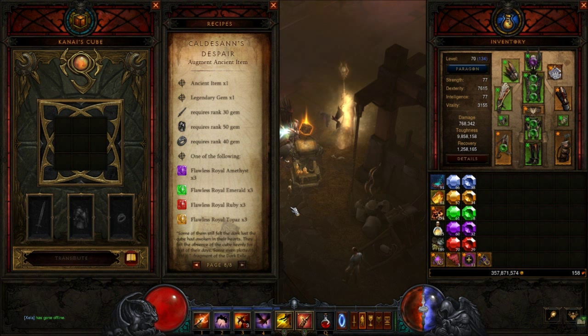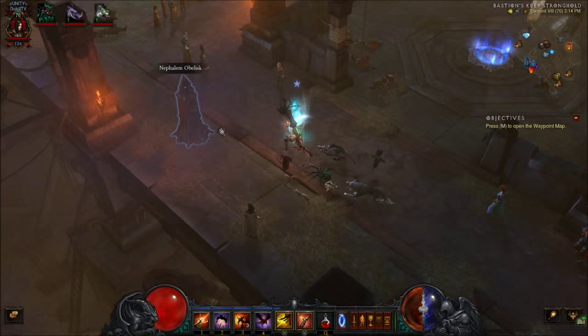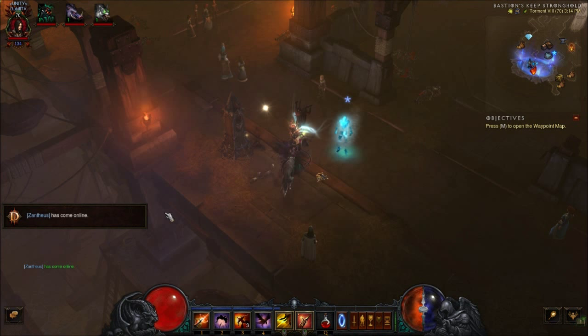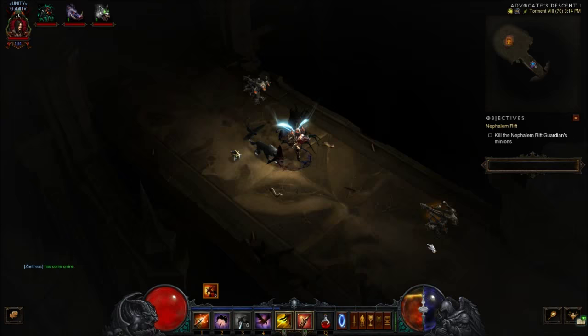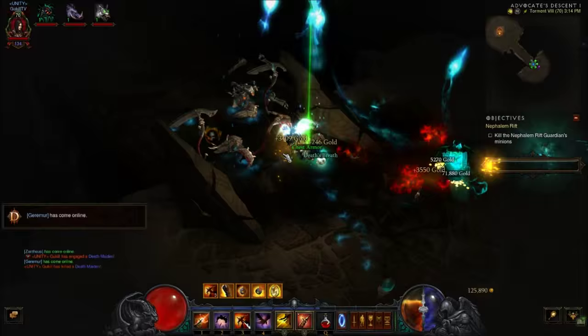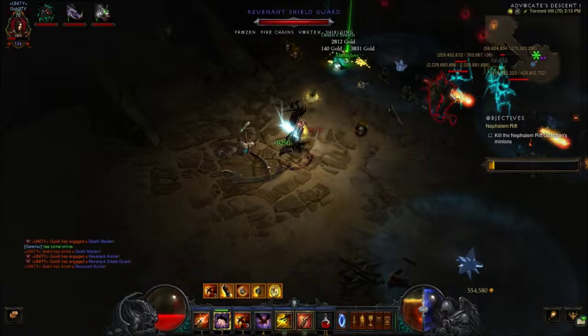Why do I think this is going to be a problem? The first major problem here is that it's going to be absolutely necessary for somebody that takes the leaderboards at least somewhat seriously — not talking top 50, but at least being on the leaderboards competitively. When you apply a legendary gem onto your gear, per level that the gem is, it's going to apply plus 5 of your main stat onto that item. For example, gems need to be at least level 30 to apply onto a weapon. That means, at minimum, you would have plus 150 dexterity onto your weapon.